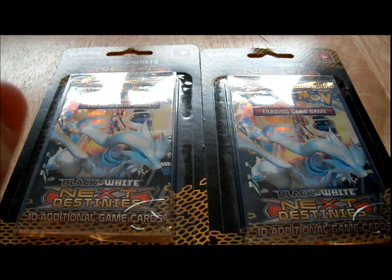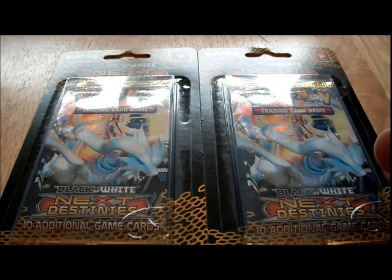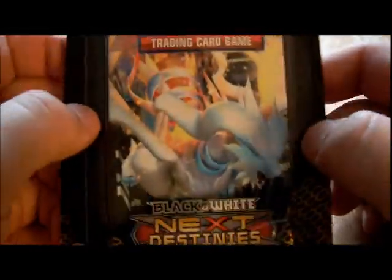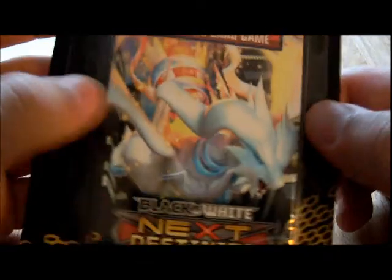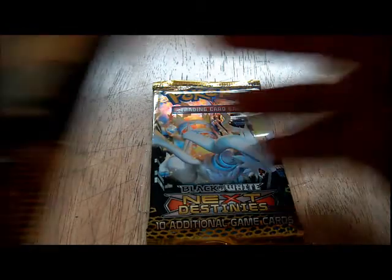Sup guys, it's Fox. Last time I did a two random Next Destinies pack opening I actually pulled a full art Regigigas, which is pretty cool. If you didn't see that video, in the pack I pulled it in a Reshiram pack, so I figured might as well get two Reshiram packs. Considering the only other ones are Zekrom, and from a friend of mine, Zekrom tends to be one of the worst packs to get pulls in — not sure if that only goes for booster boxes or blisters too, but why take chances.